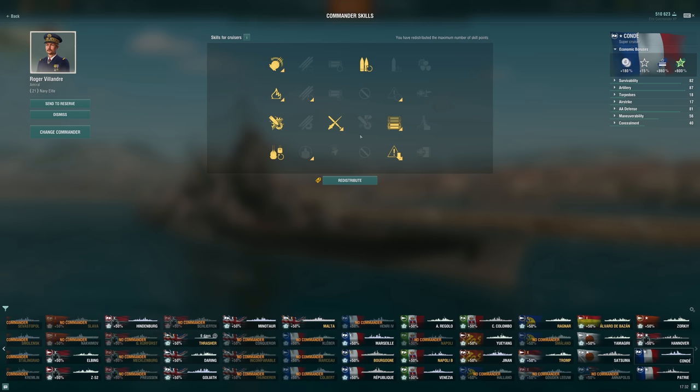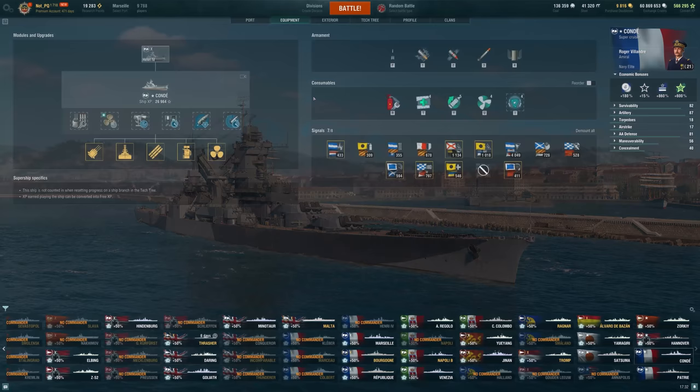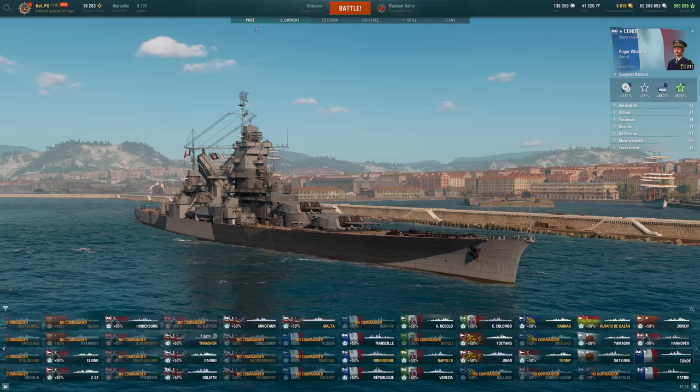This is the build I've been running with for now — might switch it up a bit. Not even 30,000 XP on the Condi, so I'm still pretty early on with the ship. Main battery mod 3 is the slot choice; I've thought about range mod in the past but that feels bad — I want reload mod to get in people's faces and do maximum damage. If you go full Lighthouse, you get Steering Gears mod 2 for better maneuverability. There are trade-offs with the concealment build, but when you play into the right situations, it's going to be absolutely amazing. Thanks for watching and I hope you have a great rest of your day.